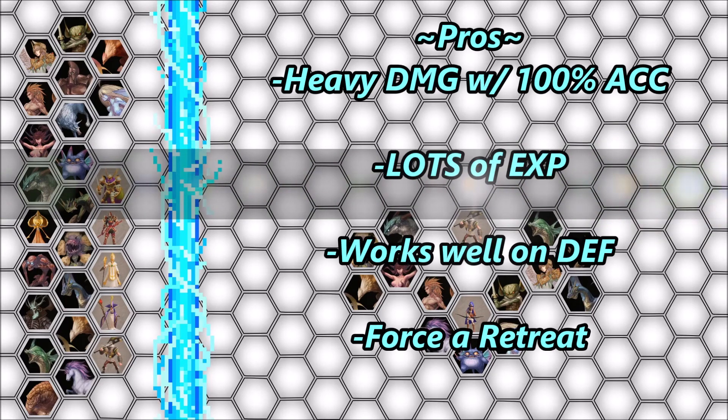Let's quickly go over the pros and cons of this formation. One big pro would be using heavy damage with 100% accuracy with both breath attacks and of course the Disaster Swing or radial attack from the Barbarian. Another big pro would be heavy experience gains for the Barbarian class because we can hit three hexes in front of us multiple times per turn. Another really big pro would be a great defensive formation by placing the Viking class on a castle hex. And the last pro is being able to entice a quick retreat from the enemy by bursting down their units very quickly.